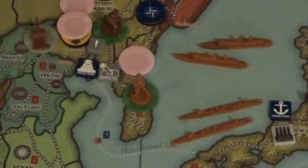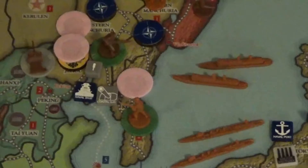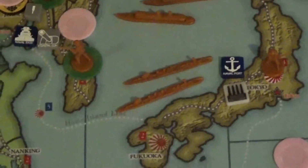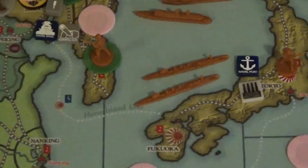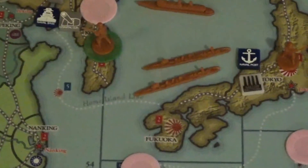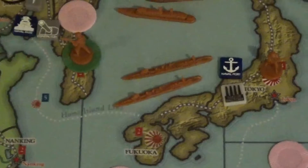And that was it. Japan bought a tech dice — they only needed two points, they rolled a three. So Japan now has superior training on its naval crew, so Japanese cruisers will get a plus one. They'll attack and defend at a four, giving them a slight advantage over Russia, whose cruisers attack and defend at a three.